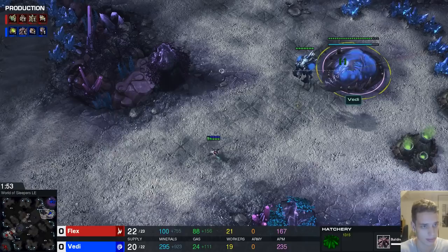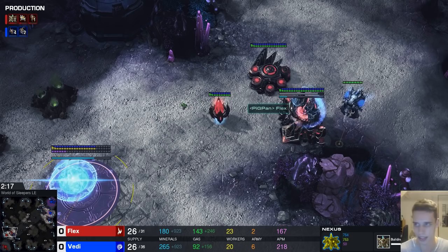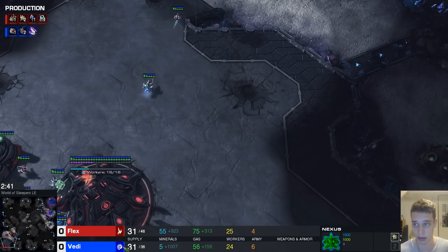So far we just get a quick scout, nothing out of the ordinary. Standard gate into nexus — thumbs up to you, double thumbs up. Everything so far done correctly, Flex. The first part of the game is the easy part. Now is when it starts getting difficult. We start our warp gate, we start our stalker as well, chrono boost on the stalker — fantastic.